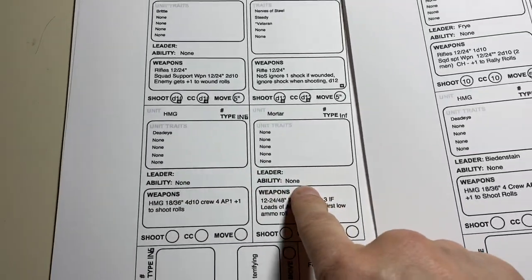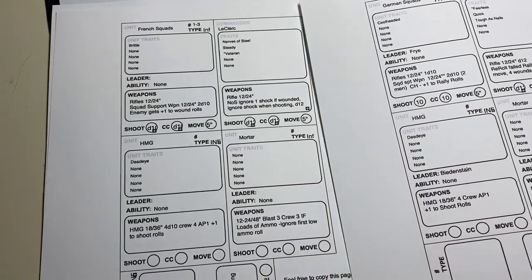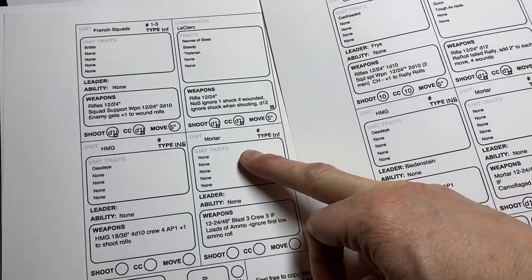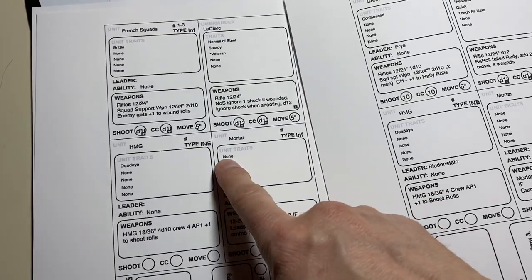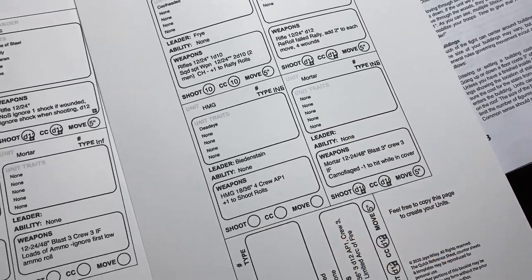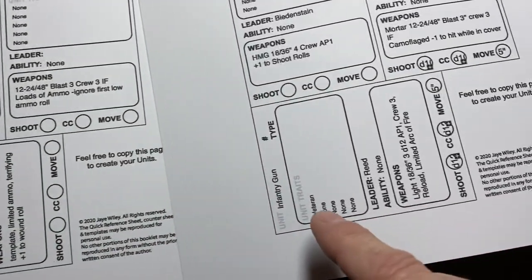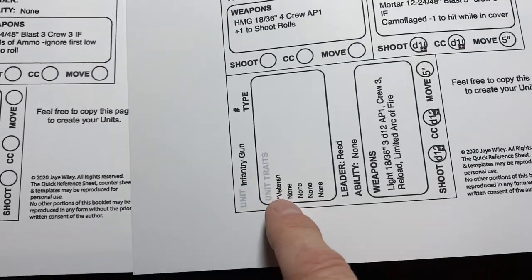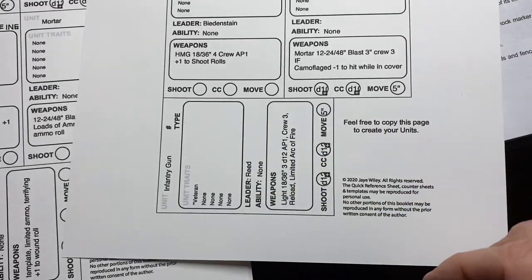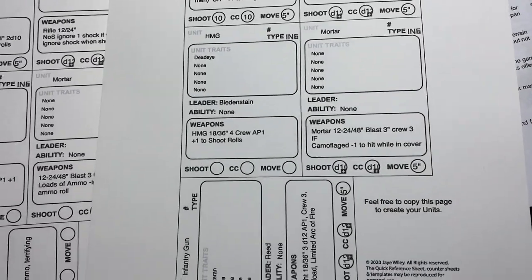The Germans have an HMG and a mortar. The HMG has Deadeye. On both mortars, the French mortar should have 'loads of ammo,' which isn't a trait on the card, so I need to write that in. And the German mortar - I forgot to give it a trait, so I'll come up with something. Then I gave the Germans a flamethrower - he's on the French card because I forgot to make one while printing the German cards - and an infantry gun for the Germans. You can also put pictures of your guys on the templates, which is cool.